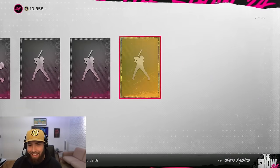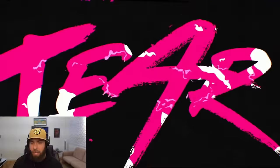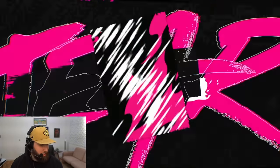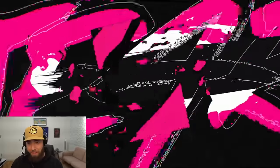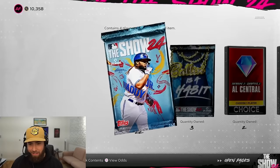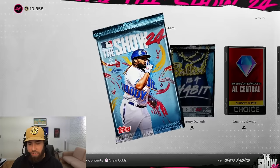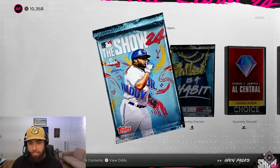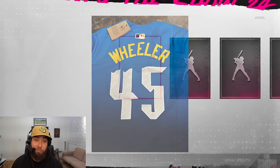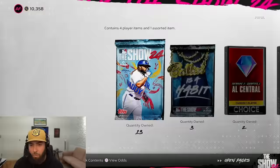Headliner pack number two — no diamond in this one. Kodai Senga, who should be a diamond in my opinion. Moving into the 27 standard packs — we added two more from those millionaire packs. Packs are hot right now, maybe 4 PM is a good time to rip. We're firing them off one after the other. We get a dollar diamond, a jersey, royal city connects — looks like the Phillies may have a leaked jersey, blue and yellow, which I'm not a fan of personally.